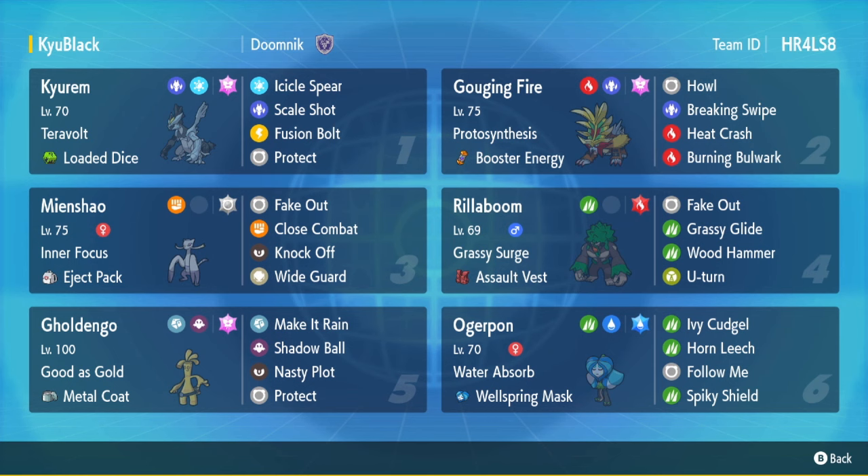You also have the Maushold on this team with the Eject Pack — Fake Out, Close Combat, Knock Off, and Wide Guard — mainly to deal with a lot of the spread moves going around like Calyrex, Groudon, Kyogre. Then there's the AV Rillaboom, a really standard set with Tera Fire. Standard Ogre Pond Water, and then you've got Goldenglow with a Nasty Plot set with Tera Fairy. The one thing I notice on the team is a lot of Tera Fairy setups. I don't know if they're offensive or defensive — they look like they're all defensive. We'll see how that does when we actually play this team. Let's hop in some games.